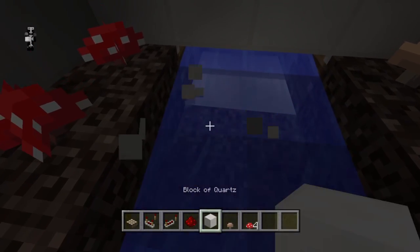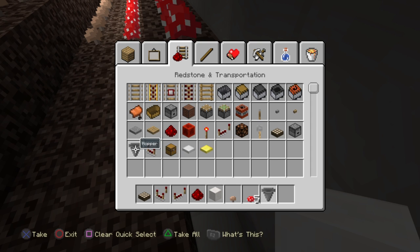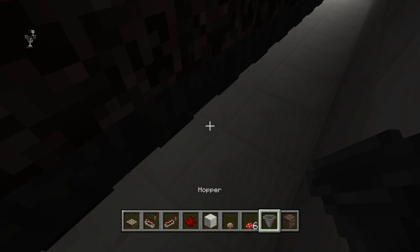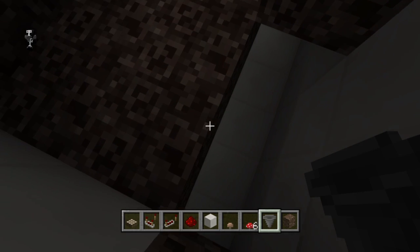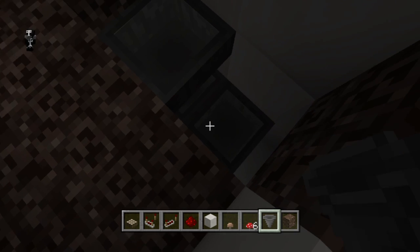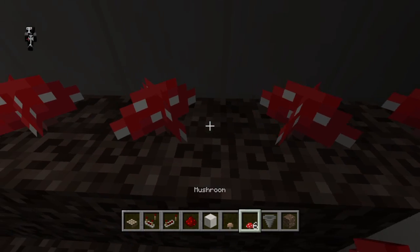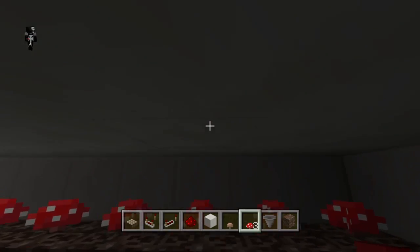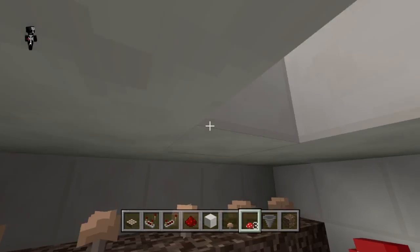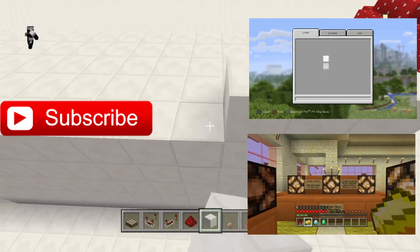If you want to fix mushrooms getting stuck on the side, you could connect another line of hoppers and get some soul sand running underneath the mushrooms that don't get washed away, just in case any mushrooms bounce up there. I probably wouldn't do it as it adds unnecessary lag. The farm is fully automatic, so you don't have to do anything once you build it except collect the mushrooms.